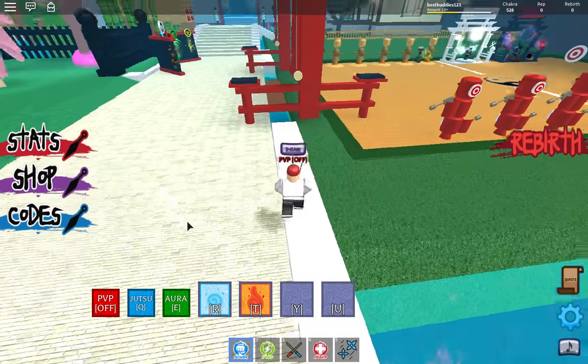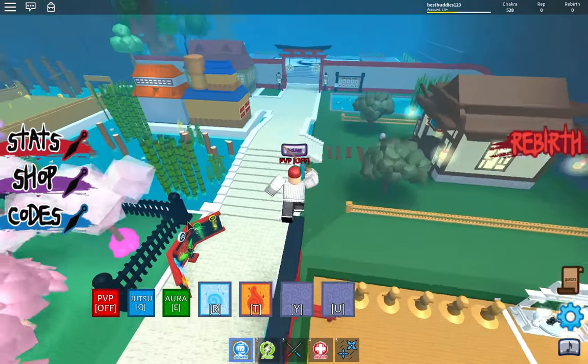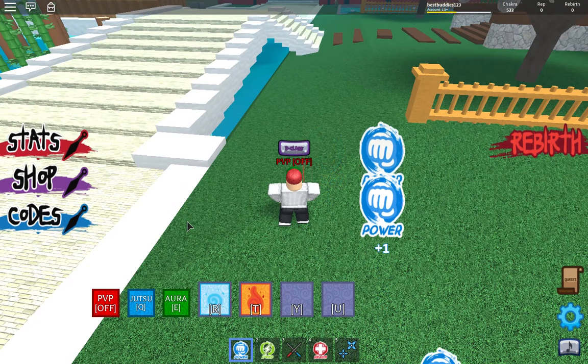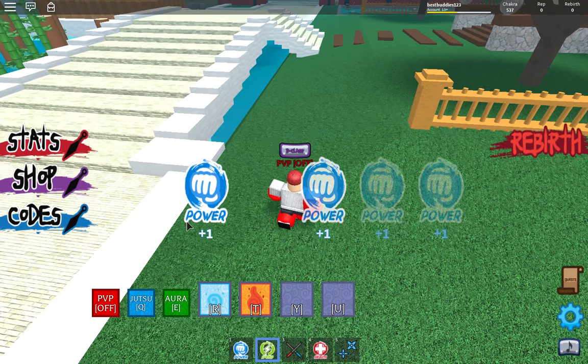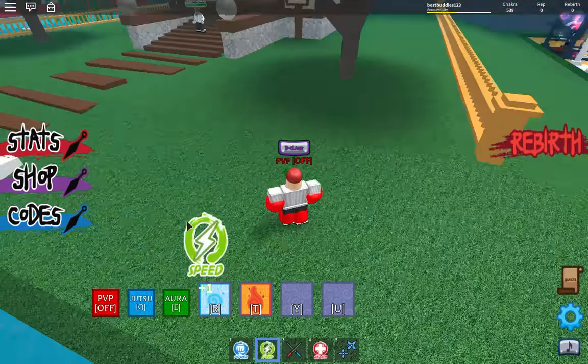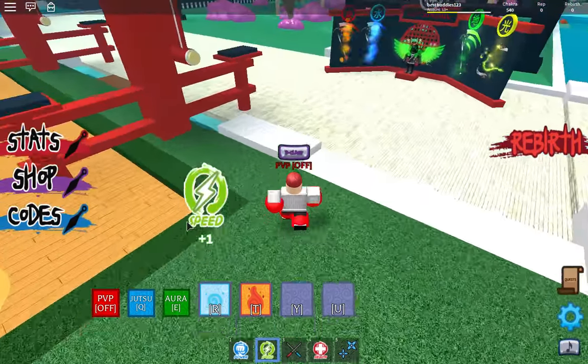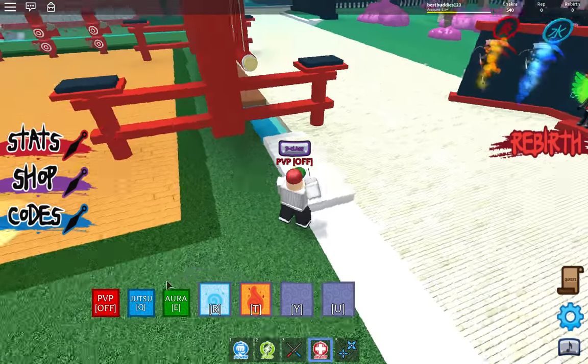That's a really cool glitch. You just go like this and get some insane power. You can walk around too. This only works on power — you can't do it on speed, and you can't do it on health.